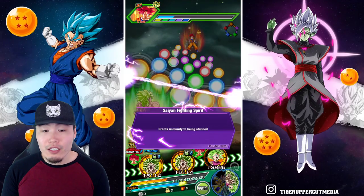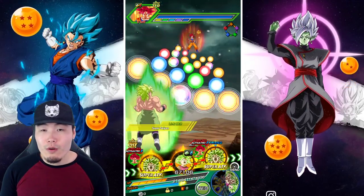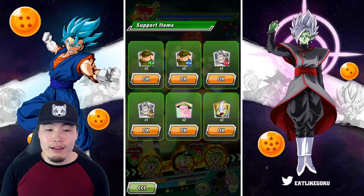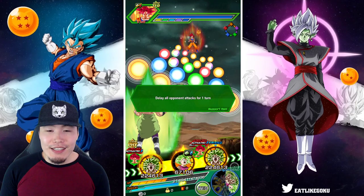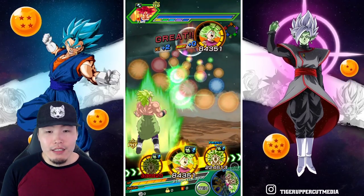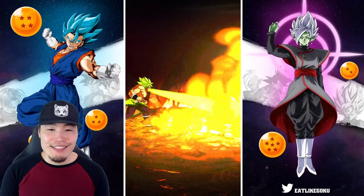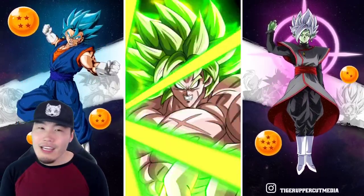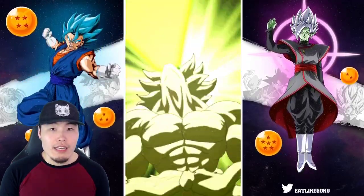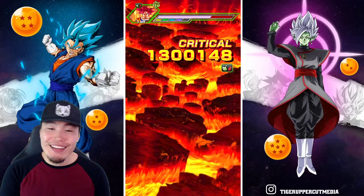That's pretty much all there is to see for this unit. There's no transformation and no active skill to get, so it'll be more of the same — and that's not a bad thing. They're very, very good but there are some drawbacks: they're quite limited for team building, they don't have the best links. Though the linking part isn't even that big of an issue because if you give them PHY ki spheres they generate so much extra ki it doesn't matter.